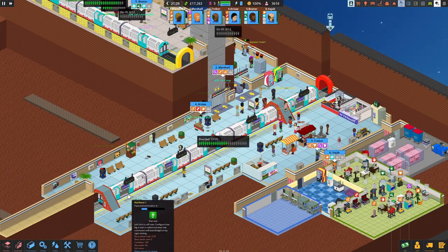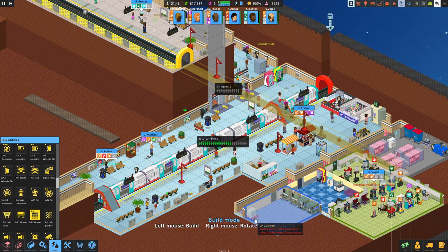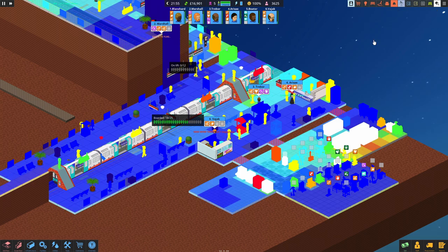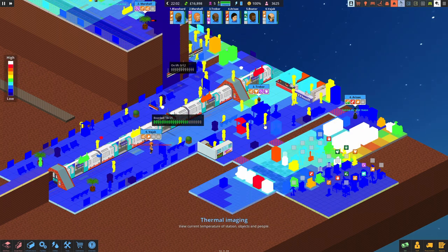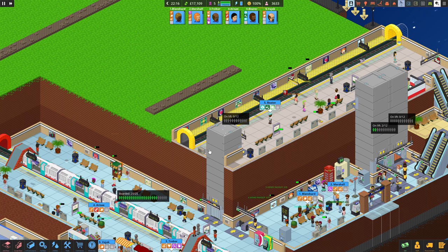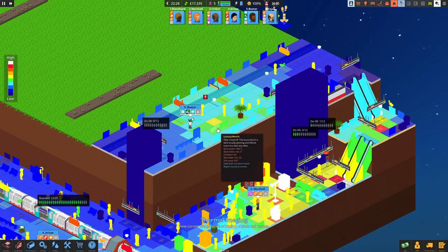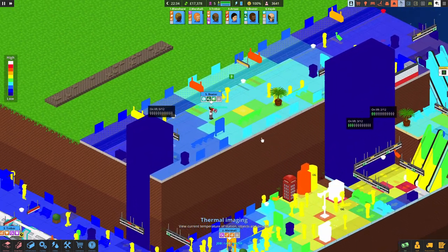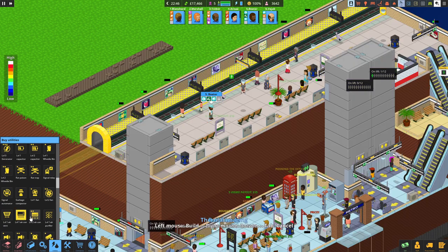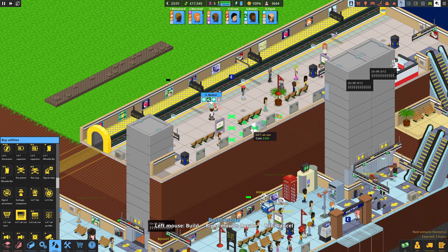We need to cool the room down before it gets out of hand - so that means utilities. I need one of these in here - beautiful, that should cool it down and prevent it spreading all the way down here. It does get a little toasty but not too bad. We're lacking a bit of AC up here as well - that could get out of hand. Let's check the heat map - maybe we can have another AC unit in there. Let's get a level one in there.